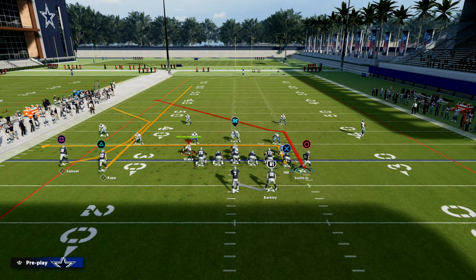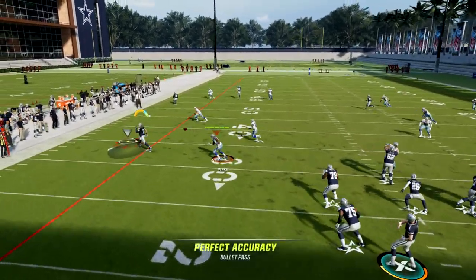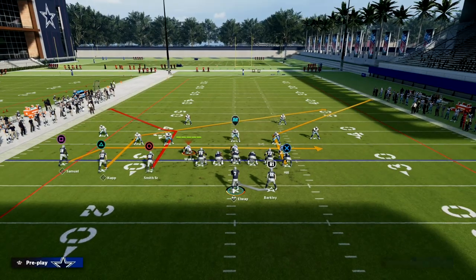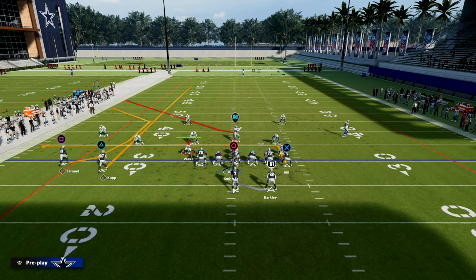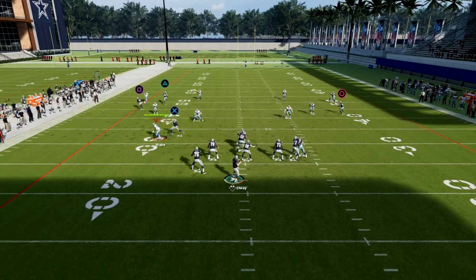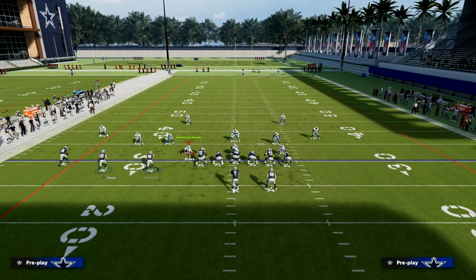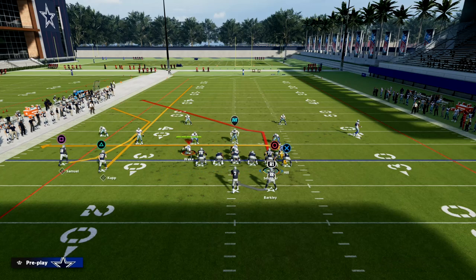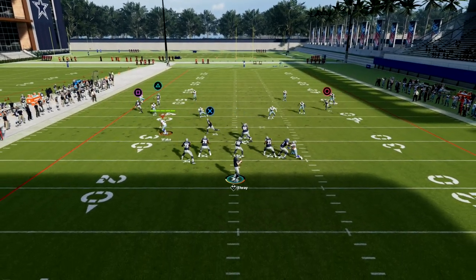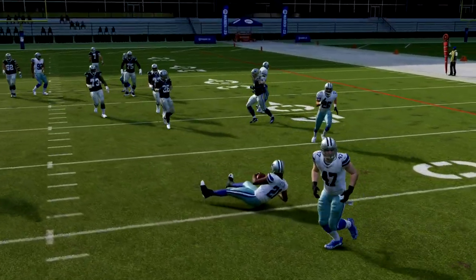Against zone and man, you're going to force them to devote a lot of resources to stopping the C route on the left side. Once they can show they can stop that, you have the check down to Taysom Hill and the backside post. The backside post — against zone, what you're going to do is try to throw this with a free-form down and inside, catching it right in that little pocket. If they don't have a knockout ability on that safety, that's going to be fairly decent for you against zone — cover three, cover four, or cover two.